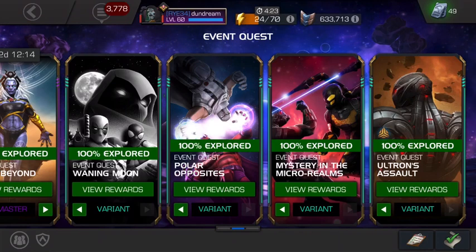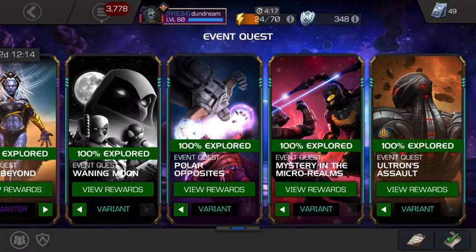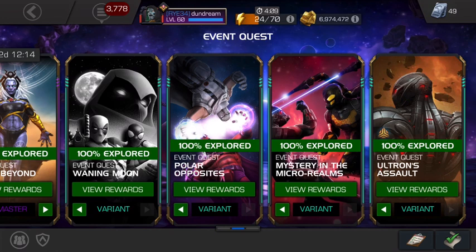Welcome back to the channel. Today we're going to do a quick variant guide for Waning Moon. This is probably the easiest of the variants - kind of like your gateway into variants, albeit the first couple of chapters are a little bit difficult, but it gets easier as you go through. Before attempting any variant, I always say try to finish Act 5.